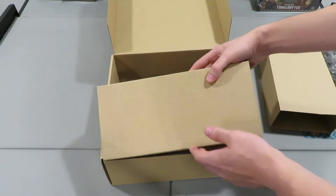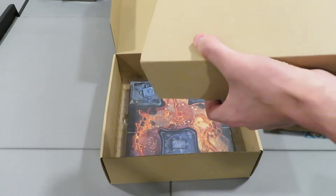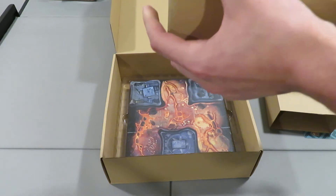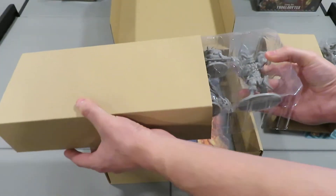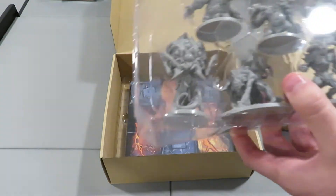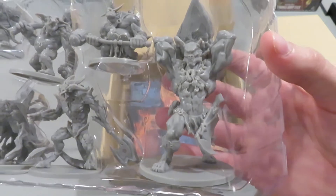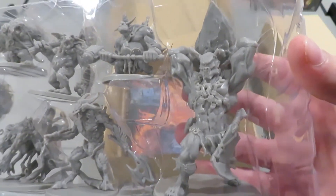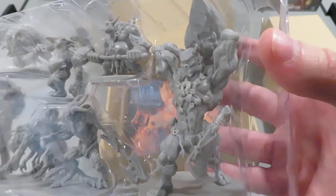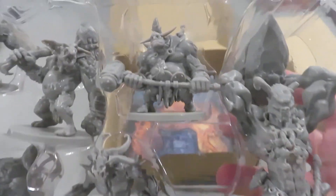Next up, it looks like another pack of miniatures — and this one's going to be absolutely massive. It wouldn't be called Massive Darkness without some humongous miniatures. Here are the big guys. If you're familiar with Black Flag, these are the overwhelmingly large ones. I believe this guy holding the stone was actually featured at a recent Seamon Expo painted up, and it looked quite incredible.